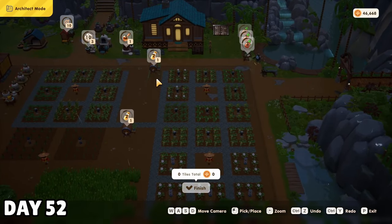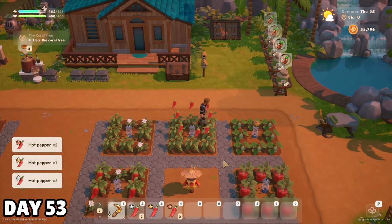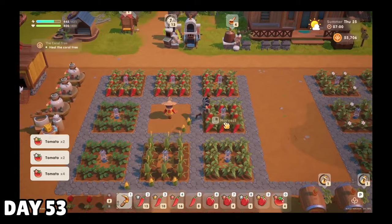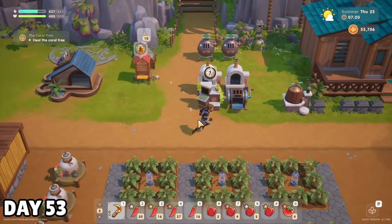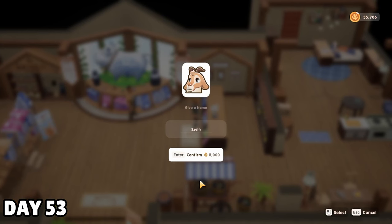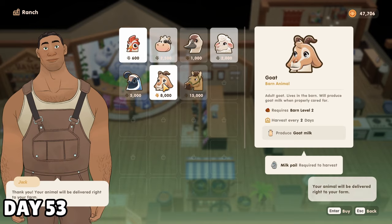I thought about moving my kegs, but I think I need to do some flooring first. I had a huge harvest day on the 25th — hot peppers, bell peppers, and corn out my ears. I tried to intimidate my bee house into producing honey faster, but then realized that my barn upgrade was done. I could buy a goat. I named her Sep, and while I can't possibly get both a large and small goat milk before summer ends, I should be able to finish that bundle pretty early in fall.